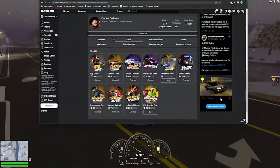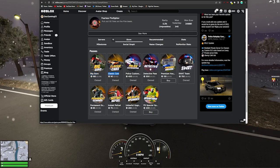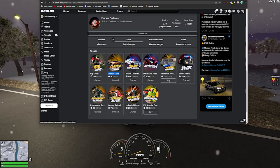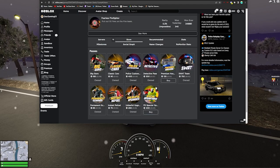Looking at the game passes we have: Big Guns, Classic Cars, Police Customisation, the Detective Pass, Premium Housing, SWAT Team, Permanent Scanner, Instant Refuel, Unlawful Upgrades, and also Fire Department Special Operations. However, I don't actually own those last two game passes so I won't be able to show them in game, but I can tell you a little bit about them.